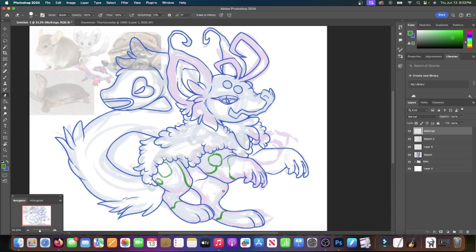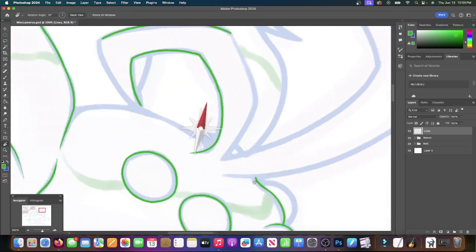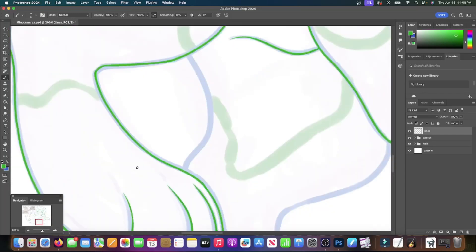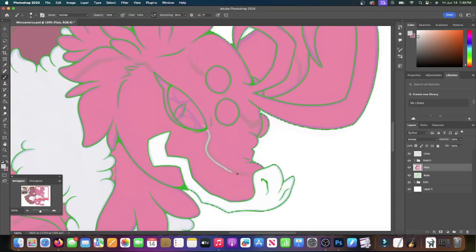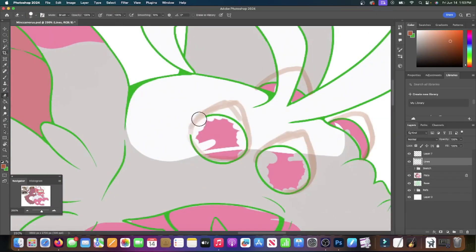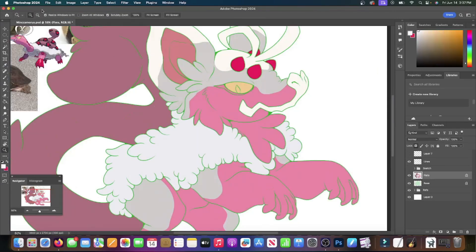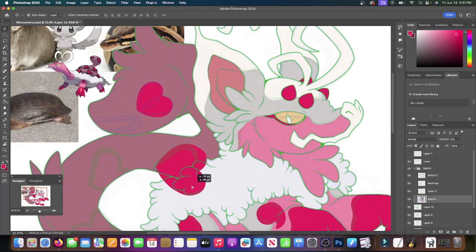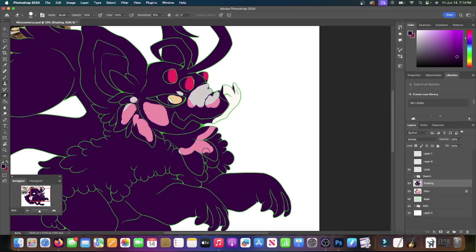I decided to mostly use Minccino's body as a base and add some turtle-like details onto it. I knew I wanted to have Therian Tornadus's face for sure — I just really liked the long heart-shaped nose. I kept the fluffy, cloud-like parts of Tornadus, but didn't put the coiled snake on its back. Instead, I just made the snake the tail. I toyed with the idea of giving the snake head eyes, but it's fine as it is. The clouds are basically going to be like light fluffy fur, maybe sort of like sheep's wool that acts as a coat or cloak. Colors are a mix of the two — the pinks, creams, whites, and grays all go together pretty well.